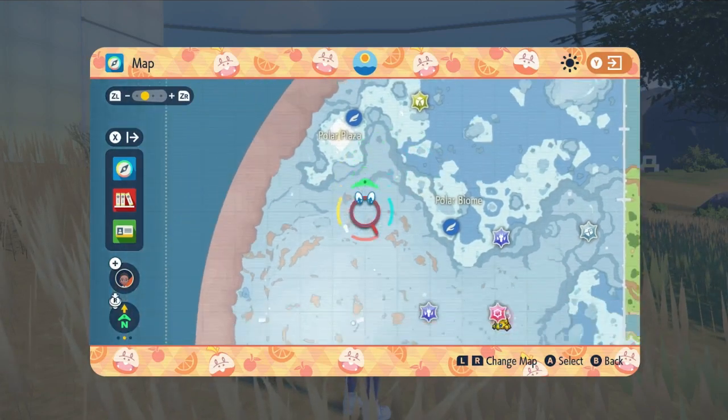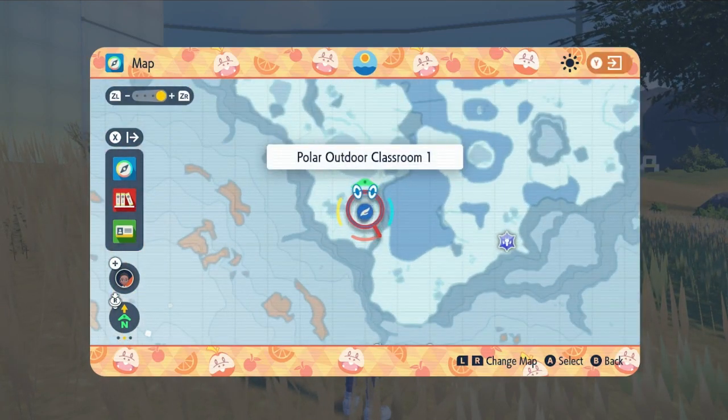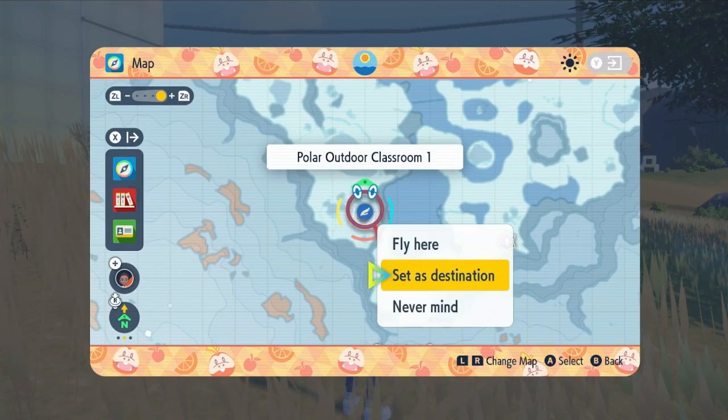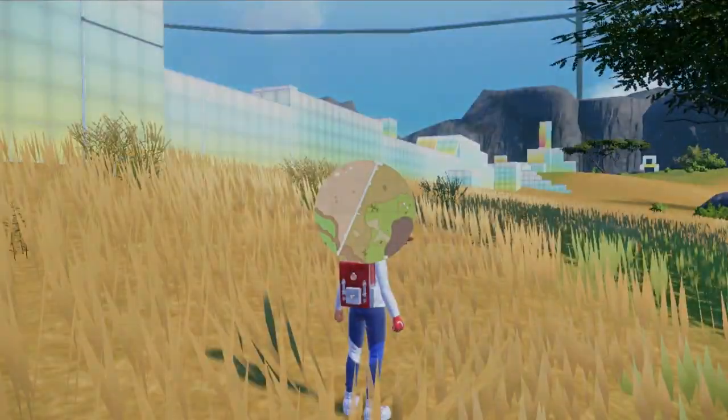Location is key. We're gonna head over to the Polo biome — to me that's the best location to find the shiny Minio. I'm also gonna mark the map so y'all can find it with no problem. When you do go to the location, head inside the cave — that's where you're gonna hunt the shiny Minios.